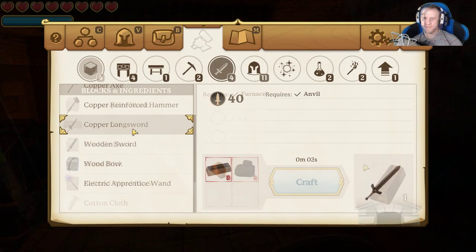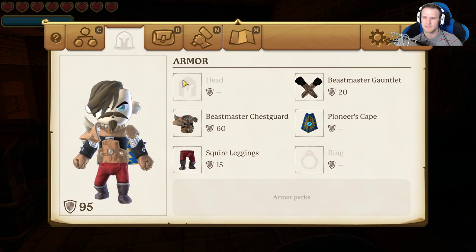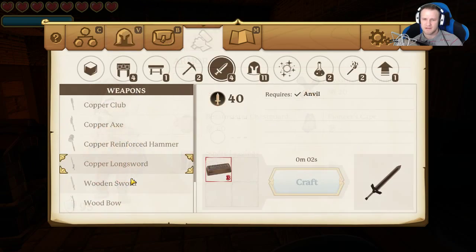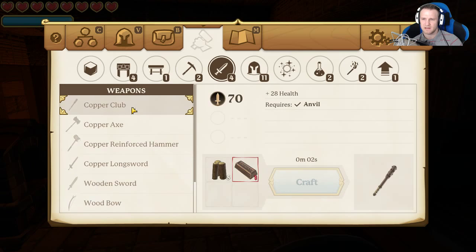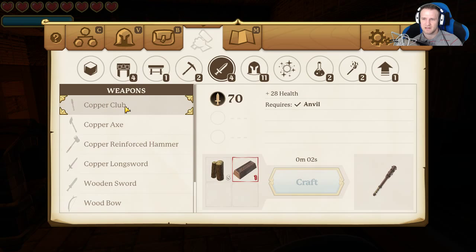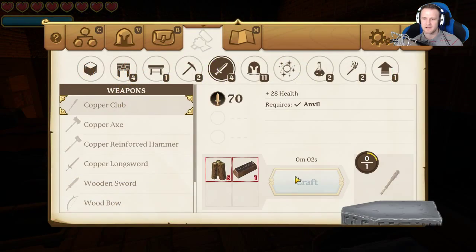It only gives you one. Three for a copper longsword, copper club only takes one — plus 28 health. That's some good damage, 70? What do I got right now? 16! That'd be a huge jump. How does a copper longsword do less damage than a club? 40 damage. Club's gotta be super slow or something. We're gonna make a club — copper club, did it!